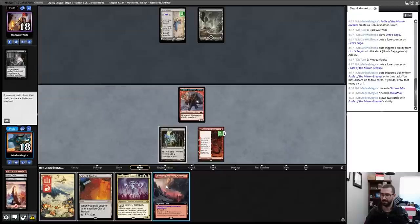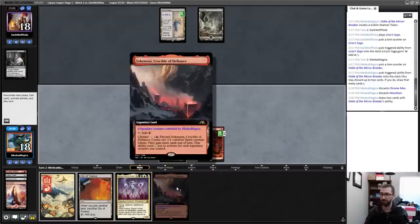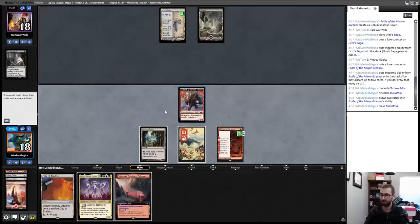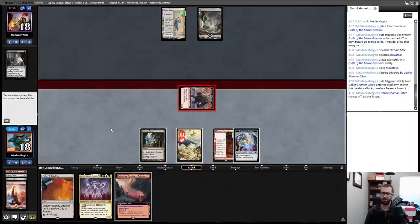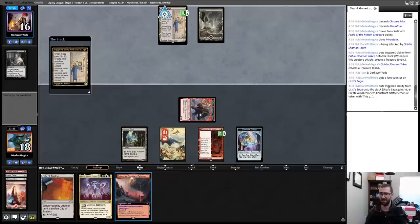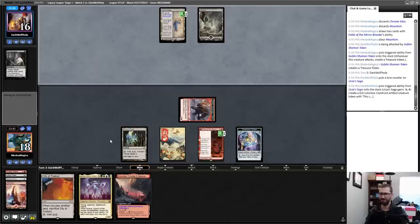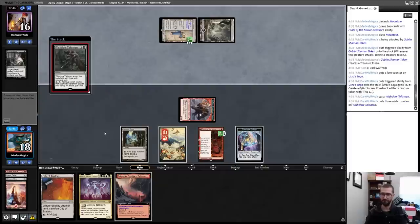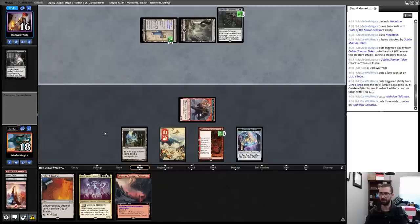Get rid of Chrome Mox, get rid of one Mountain. Good that my opponent took the Sneak Attack since it costs four to activate. I'll crash in for some damage. Depending on what it's looking like I can activate this end of turn, but I think I'm more interested in it just being a mana source. It's Black Saga Storm — not a mono-black Helm deck.